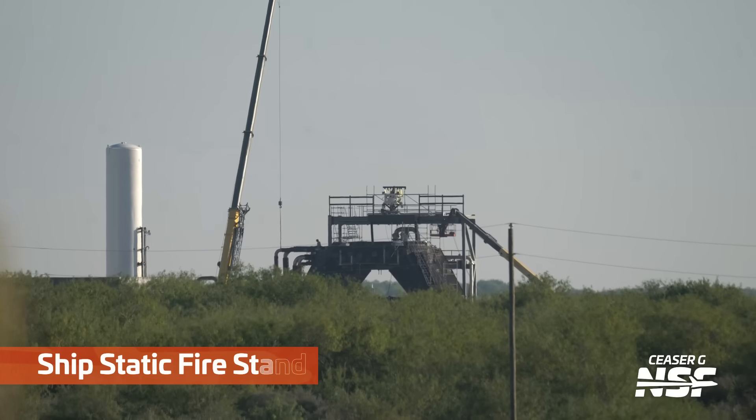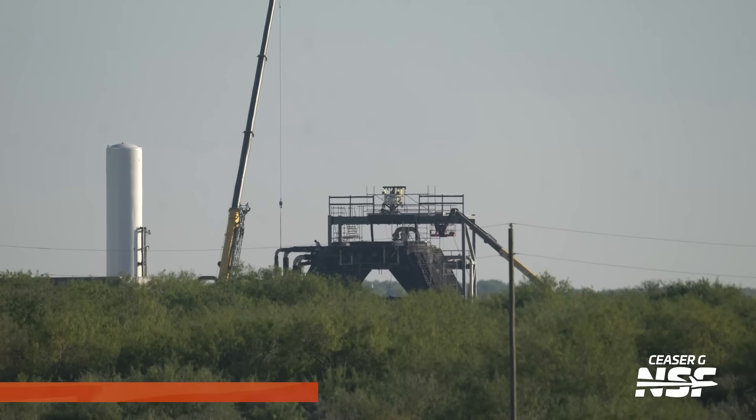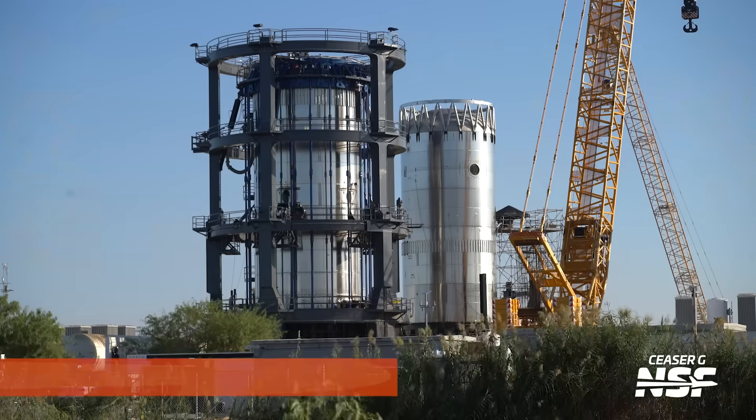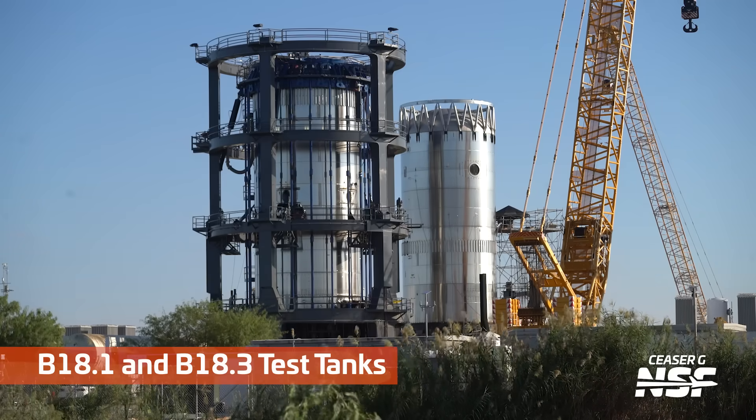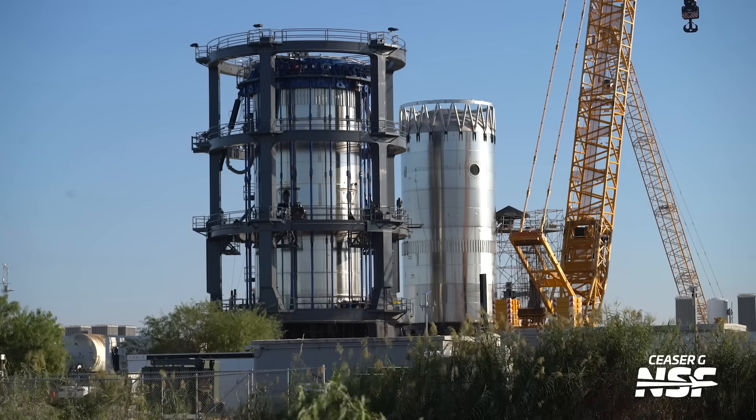Running up the road to Massey's real quick — there's that ship static fire stand. You can actually see the quick disconnect up there on top of the static fire stand. You can tell it's a static fire and transport stand because it's got those little side legs. We might see that move around some.